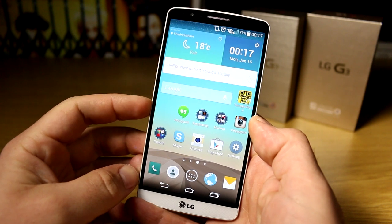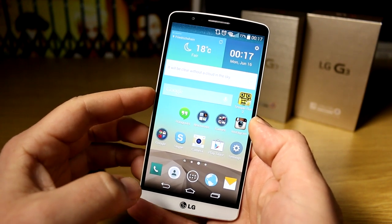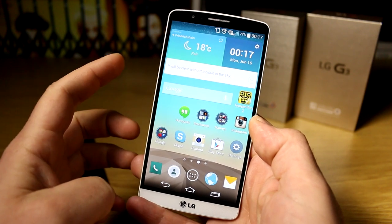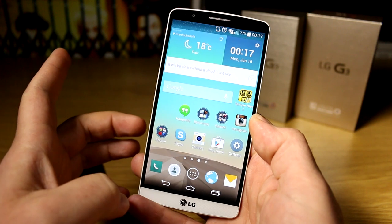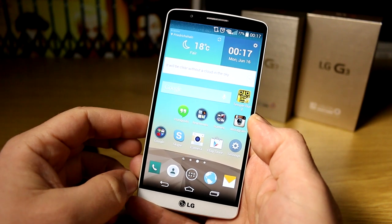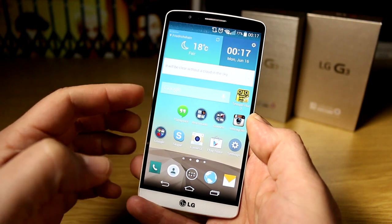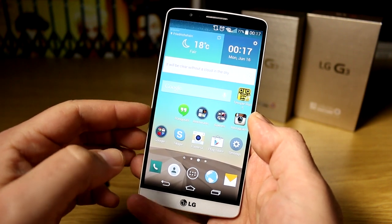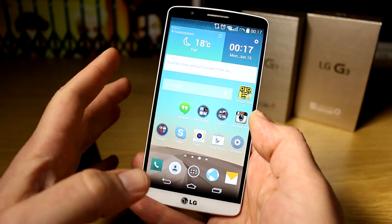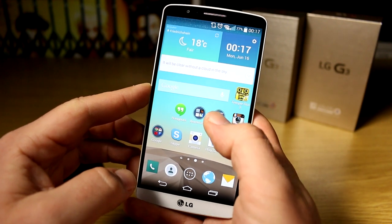Hey, I'm Roland from MobileGeeks and we are now moving on to the gaming test of the LG G3. I'm using the Korean pre-production unit running the final software on the Snapdragon 805, 2560x1440 pixel display. This is the 3GB version, so we have 32GB of flash memory and 3GB of RAM integrated.